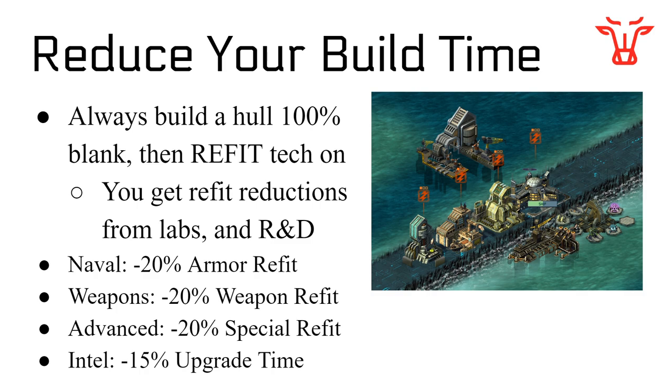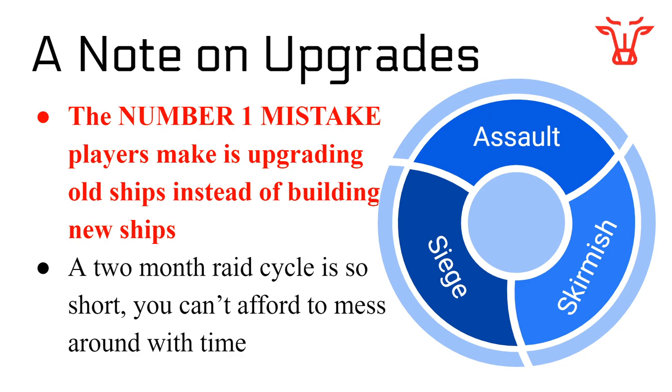Now for the number one mistake players make in Battle Pirates: upgrading old ships instead of building new ships. If upgrade levels can make your ships up to twice as good, you should not upgrade those old ships when you have new ships to build. There's no reason for me to keep upgrading my Gladius fleet when I should instead be building the next fleet in the raid cycle — in this example, the Photons. Always build the new PVE thing over upgrading the old one. You do not need to get every single hull up to U1, U2 — you don't even need to get them all to X1. Do not upgrade old things over building new things.